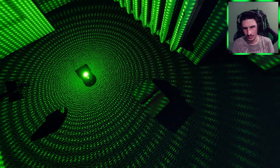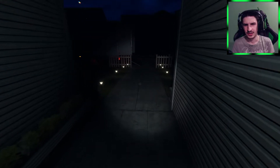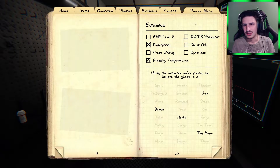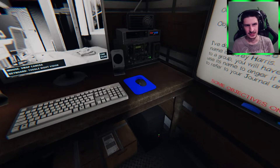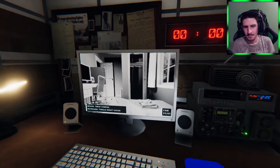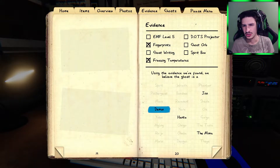One here — oh, interesting. Let's go check the camera. I feel like there's not a good angle for that. We already have two things of evidence now. It could be a Jinn, but it would be more powerful with the power on. I can see the power flickering quite a bit. So it could be a Demon, a Hantu, a Mimic, or a Jinn.